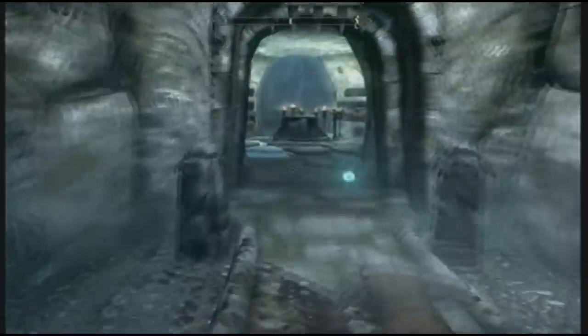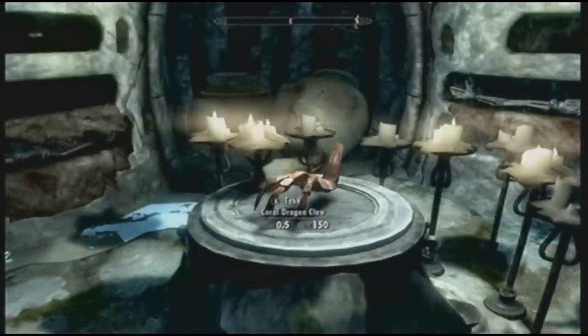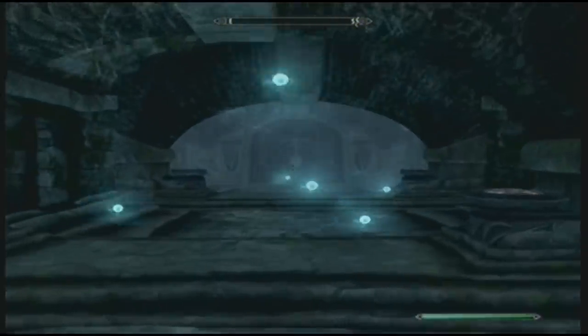Hello, it's Callum in Yognol Barrow again, with the Coral Dragon Claw guide puzzle — how to open the door.